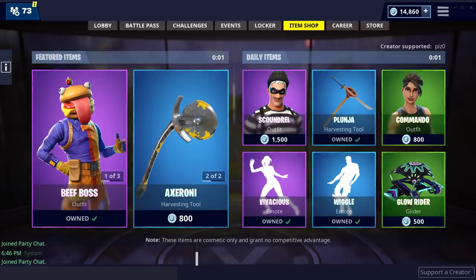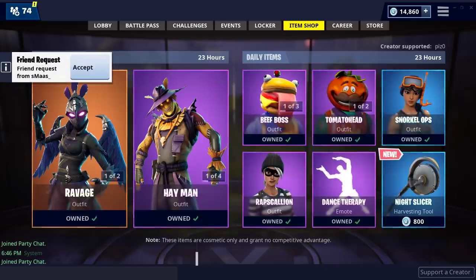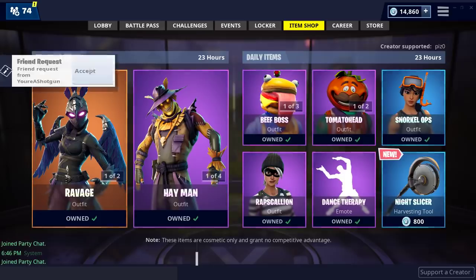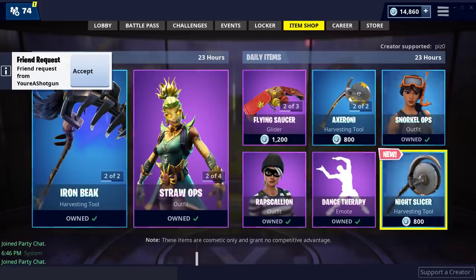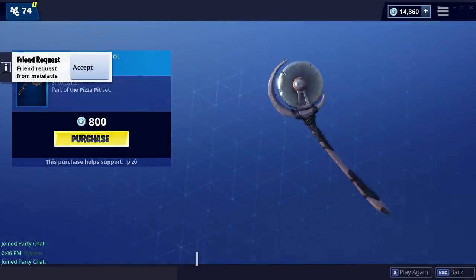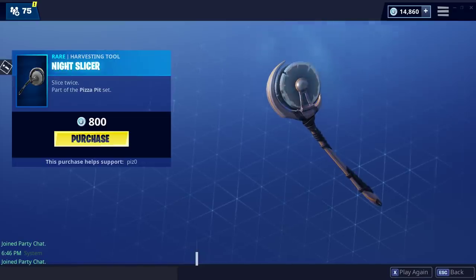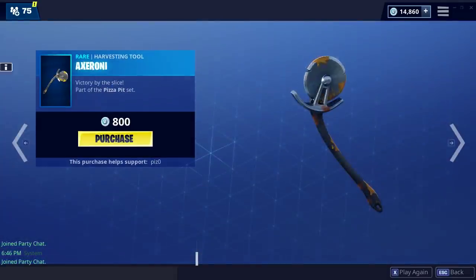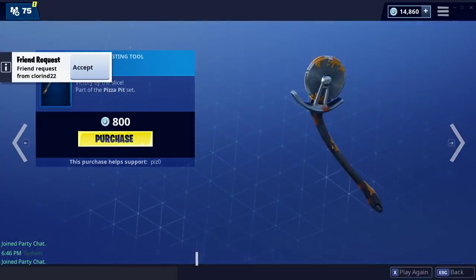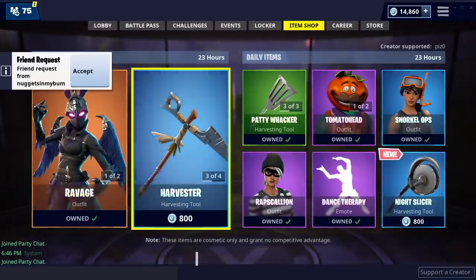Let's see what we get in the shop today. I had to buy V-Bucks — feels bad, man. Night Slicer harvesting tool — it's part of the Pizza Pit set. What about the Axaroni? Okay, that's very interesting.